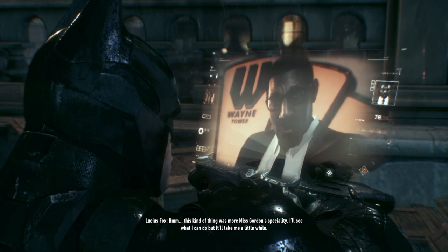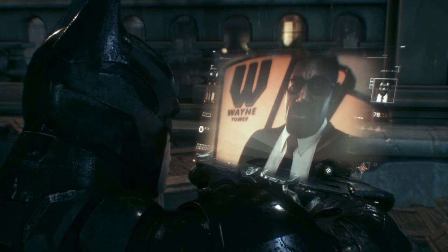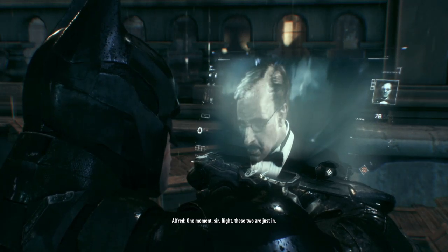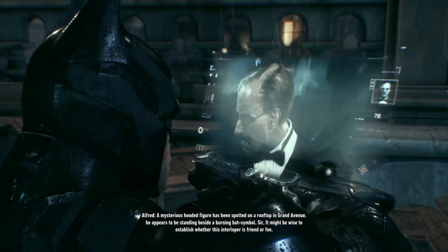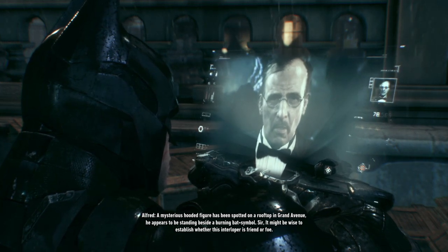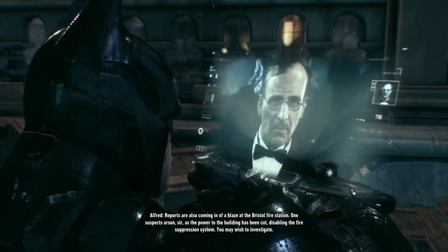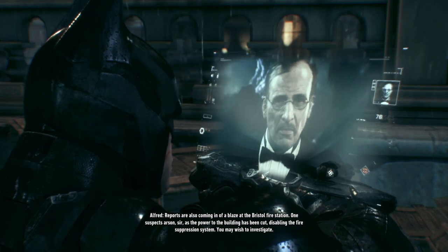She's a smart cookie. This kind of thing was more Miss Gordon's specialty. I'll see what I can do, but it'll take me a little while. I'll meet you at Wayne Tower when you're ready. Now, forgive me an update on Gotham's most wanted — a mysterious hooded figure has been spotted on a rooftop in Grand Avenue, standing beside a burning bat symbol. It might be wise to establish whether this interloper is friend or foe. Reports are also coming in of a blaze at the Bristol fire station — one suspects arson, as the power to the building has been cut, disabling the fire suppression system.